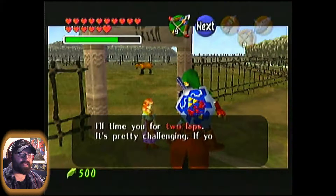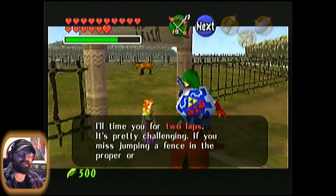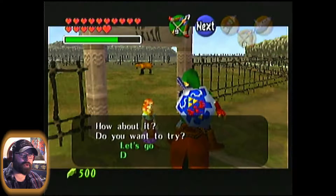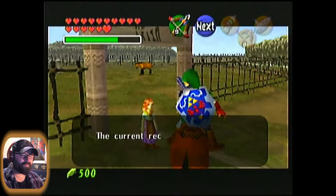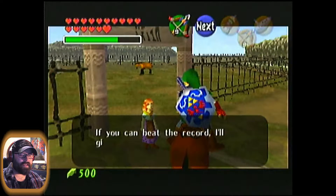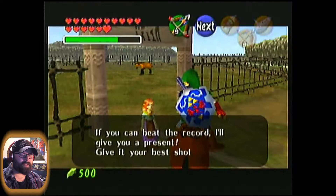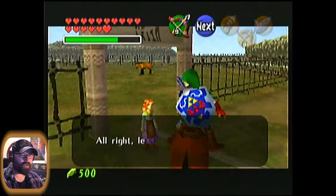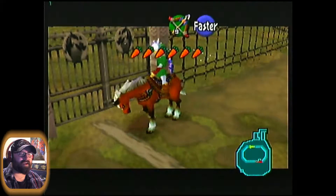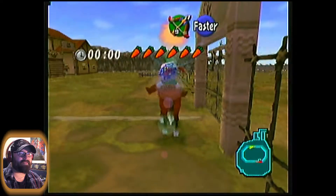She'll time you for two laps. It's pretty challenging — if you miss jumping a fence in the proper order, you'll fail. The current record is 50 seconds. If you can beat the record, she'll give you a present. Let's get started. This actually is tricky — in fact, I think this is probably trickier than having to beat Ingo.